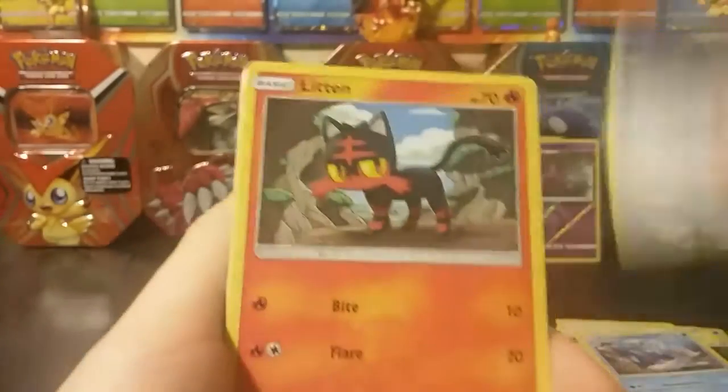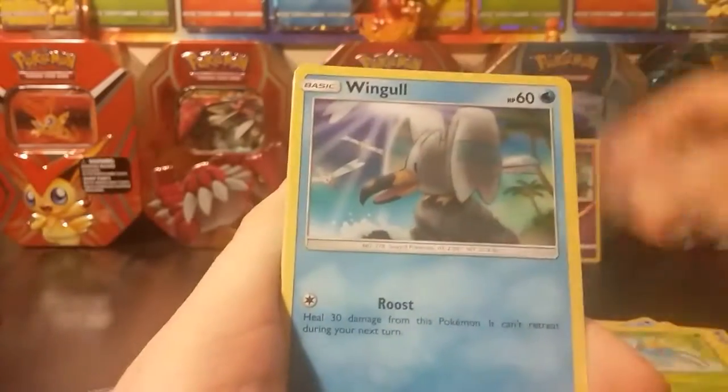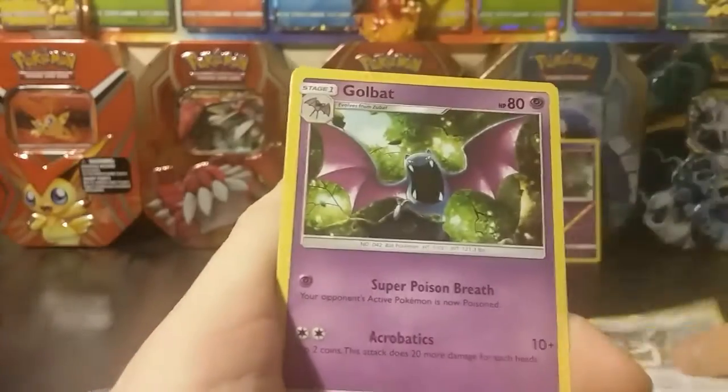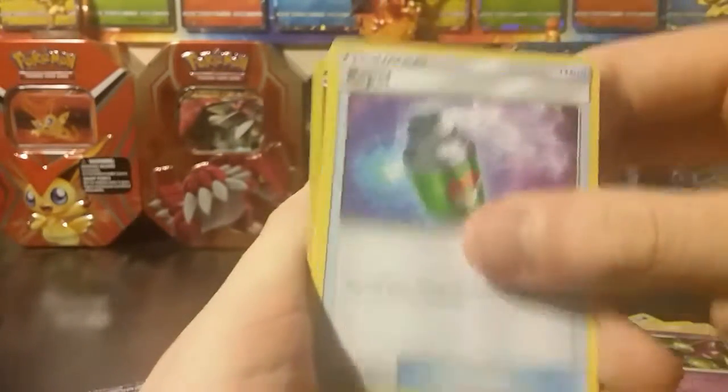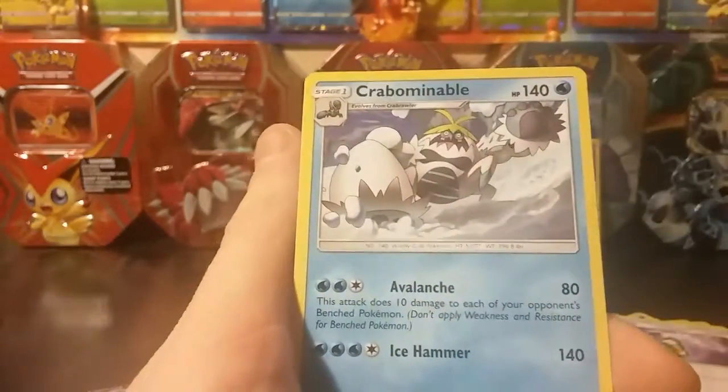And for our final pack, let's see if Lunala can bring us the goods. We got ourselves a Fearow, a Litten, Yungoos, Surskit, Wingull, Lightning Energy, Professor Kukui, Golbat, Repel. Our reverse is a Rowlet, and our rare is a Crabominable.